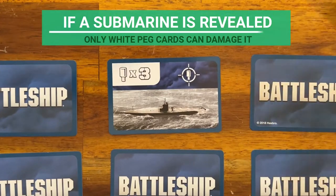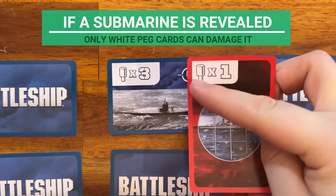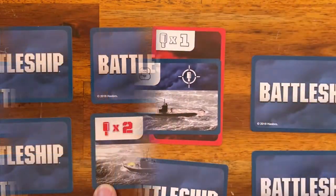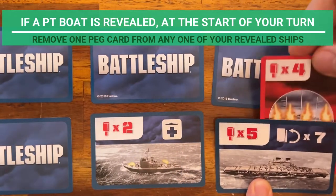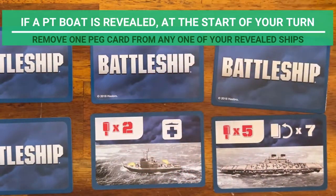If a submarine is revealed, only white peg cards can damage it. If a PT boat is revealed, at the start of your turn, remove one peg card from any one of your revealed ships.